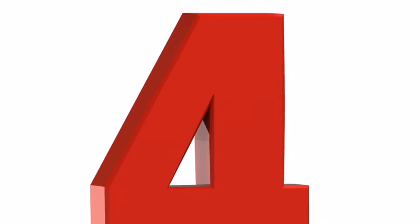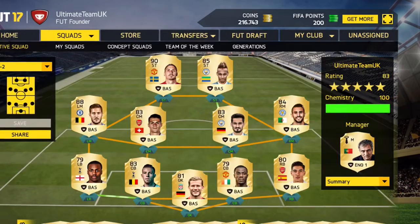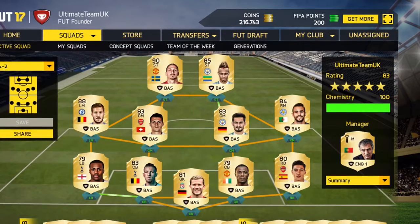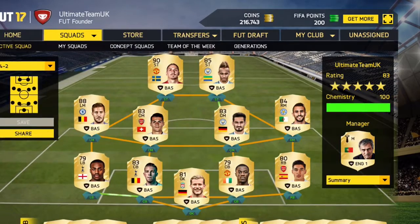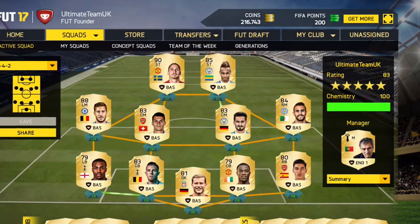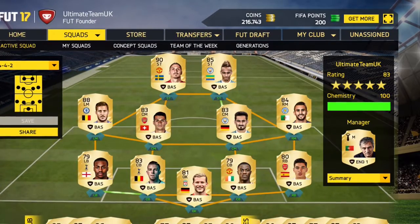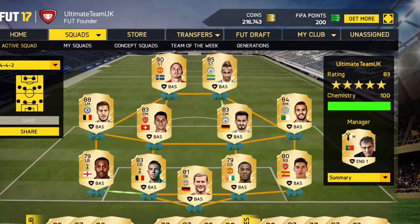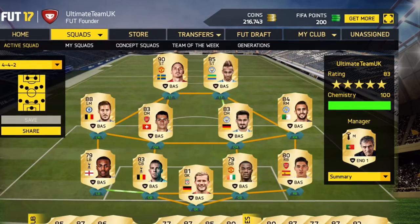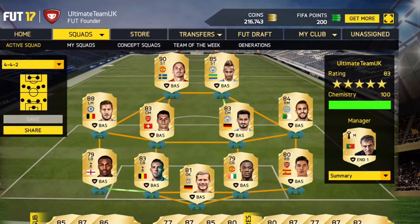At number four, we have looking for cheap players. When you start off, you don't want to make a boss team — you don't want to have Zlatan, Messi, and Ronaldo. You just want to get the cheap players because the prices of everyone are up. You've got to wait for their prices to go down, then buy them. Look for cheap players around 500 to 1K each and make a team with that. Once the prices go down, make a better team with the coins you've earned.